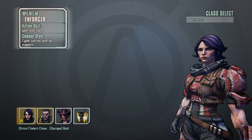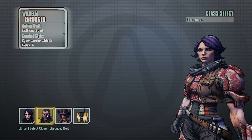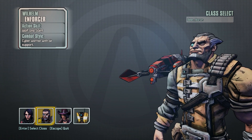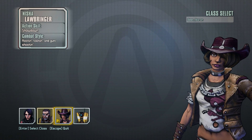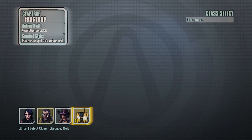Hello everybody. When you create a new character in Borderlands: The Pre-Sequel, you're presented with a very bland class selection screen that gives you very little information about how each class actually plays. Today I'm going to show you each class's action skill in action and explain how the skill trees work for every class, and each class's strengths and weaknesses.